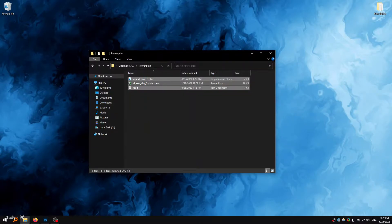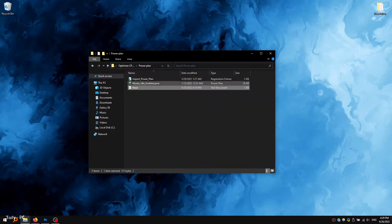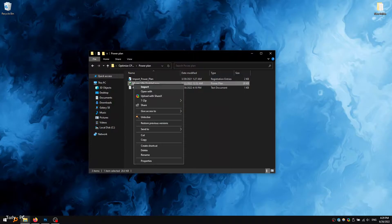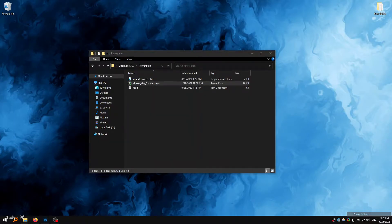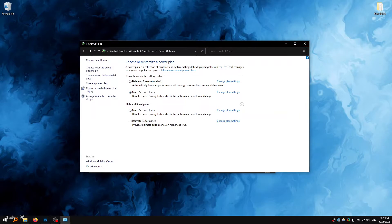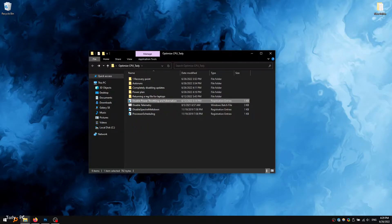Then we optimize the power plan. In this folder I left a ready-made power plan scheme that is configured for maximum performance in games. To apply it, you need to first run this registry file and give permission to make a change to the system. After that, you can import this power scheme.